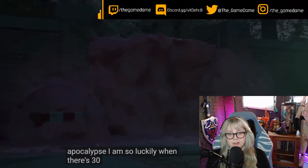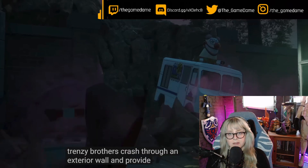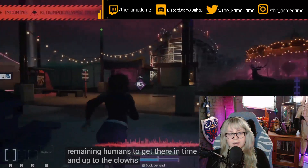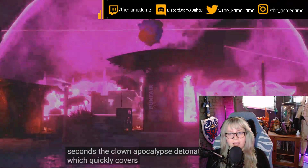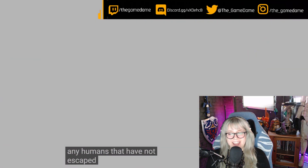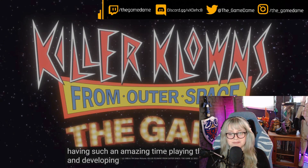Luckily, when there are 30 seconds left in the match, the Trenzy Brothers crash through an exterior wall and provide one last escape route. It'll be up to any remaining humans to get there in time, and up to the clowns to stop them. At zero seconds, the Clownpocalypse detonates, which quickly covers the map and kills any humans that have not escaped.